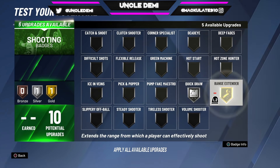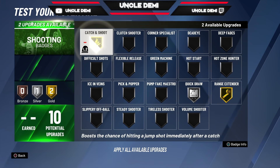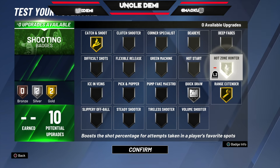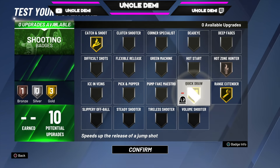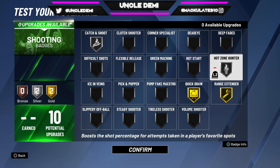For shooting badges, you want to go quick draw, range extender — that's the most important one — catch and shoot, and then hot zone hunter. If you don't like quick draw on silver and want the gold, drop that and adjust. As long as you have range extender, you already have a 72 mid-range, so your threes will be pretty much in the 70s. Make sure your point guard has Hall of Fame dimer. If you can, slide in floor general too — I need that plus four to help cook up.